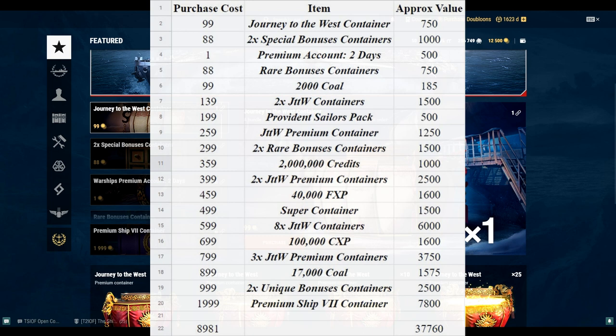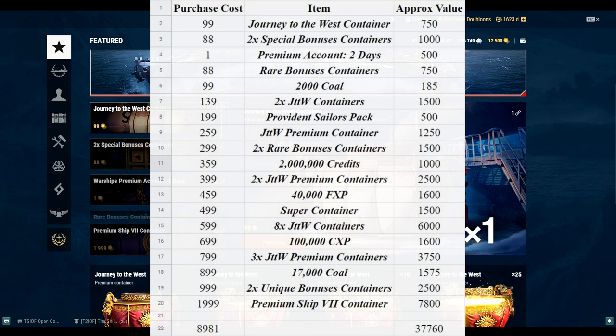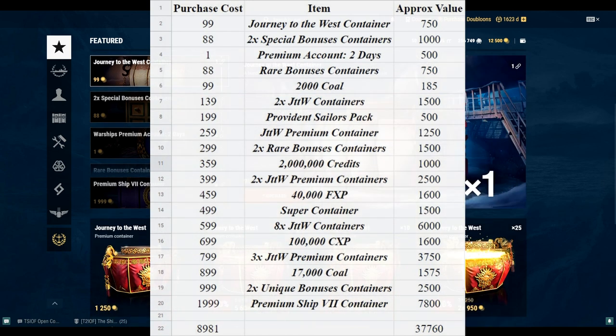Let's start at the top. Journey to the West container — I put an approximate value of 750 doubloons; it's just a base container, not that special. Special bonuses container — also 750 doubloons. Premium account is pretty self-explanatory: 250 doubloons for a day, 500 doubloons for two days. Rare bonuses container I gave a value of 1,250 doubloons, which is in line with what I'm seeing for container prices. The Journey to the West premium container is also 1,250.